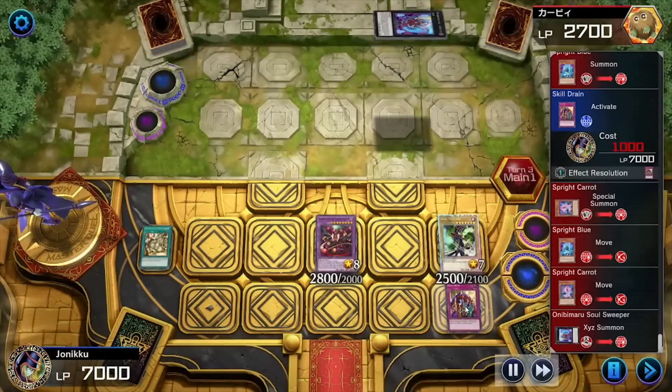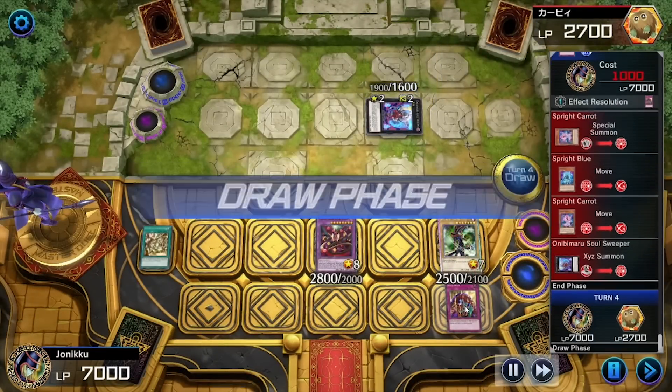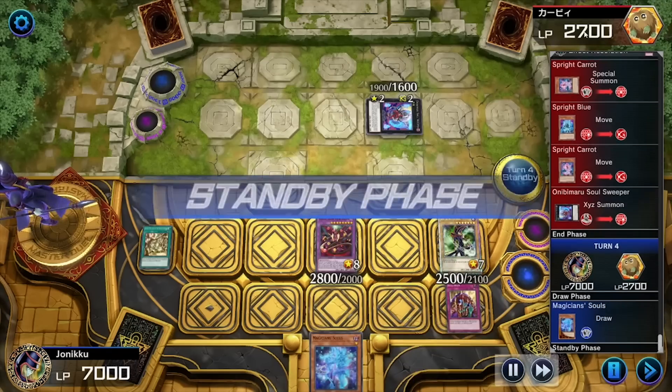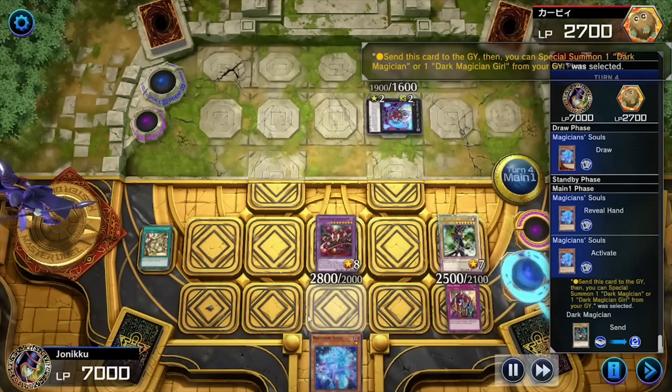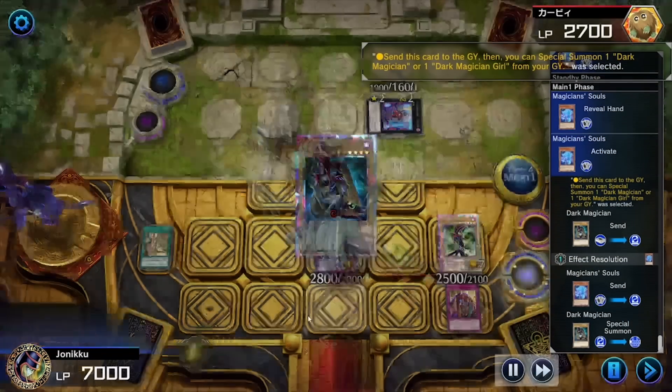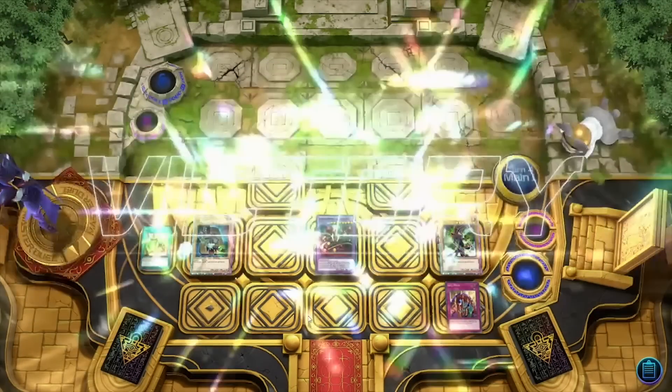I don't know why, but they XYZ summoned into this — and it's like, you still lose. You've got 2,700 life points. Magician's Souls — summoned another Dark Magician. And then I went to attack and then they left.